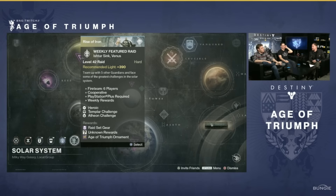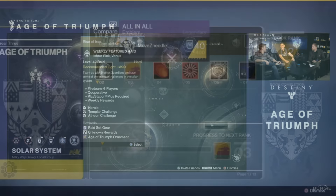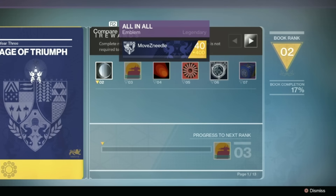Either way, I am definitely a fan of this system. It is part of what they are calling the weekly rituals, which looks like it is going to be more than simply director shortcuts. They will be talking more about this next week, but it looks like they are preparing these weekly rituals so that players can avoid becoming overwhelmed and can focus in on activities that will grant you 400 light gear. Let me know what your first reactions are to the Age of Triumph in the comments below. I think it is shaping up to be the perfect bookend to Destiny 1 before we jump head first into the world of Destiny 2.